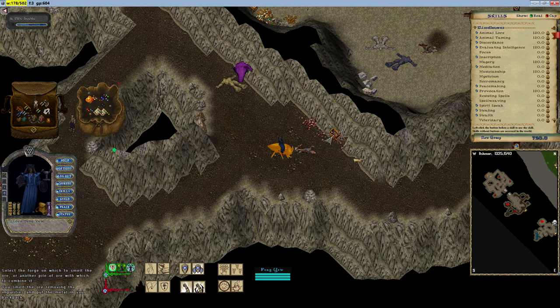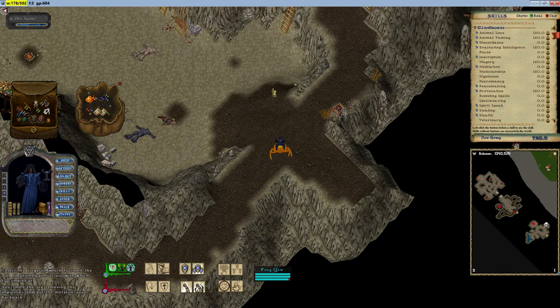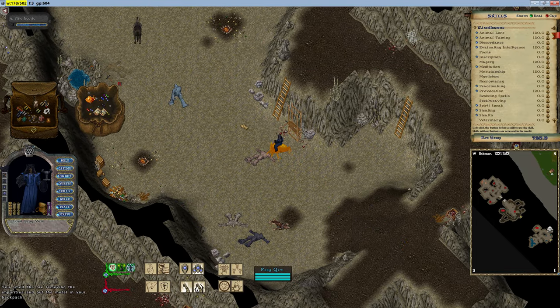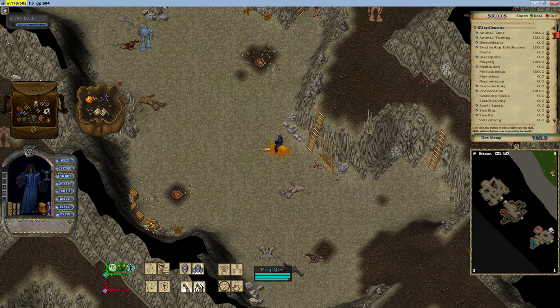Crystalline Blackrock is needed to imbue high intensities of skill bonus onto jewelry. It can be looted from ratmen in the Cavern of the Discarded, from elementals in Ratman Cave, and as a rare drop while mining anywhere in Termur after the book 'Mining for Quality Gems' has been purchased from the blacksmith in Termur.